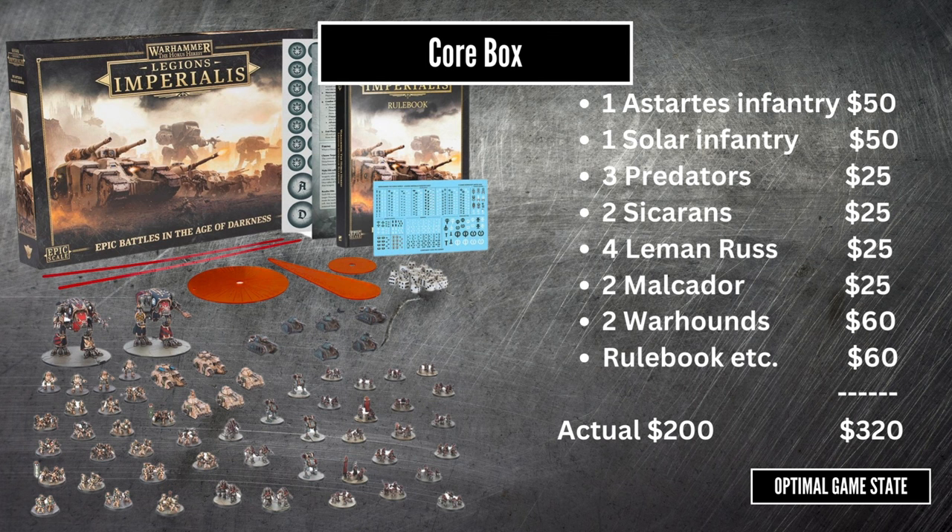That first step is obviously going to be a core box. We get what we believe to be a full box of Space Marine troops, a full box of Solar infantry, four half-boxes of tanks, and a box of Warhounds. The general evaluation is that the rulebook and the Warhounds are the bonus — you're paying box price for the contents of everything else. The titans and the core rulebook are what you get for free.